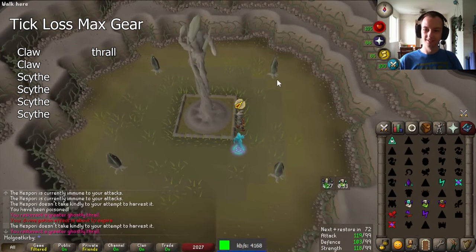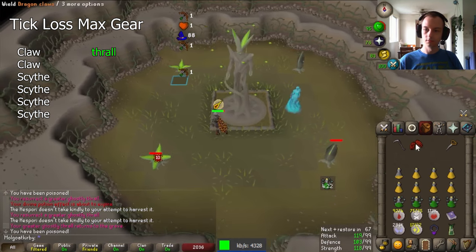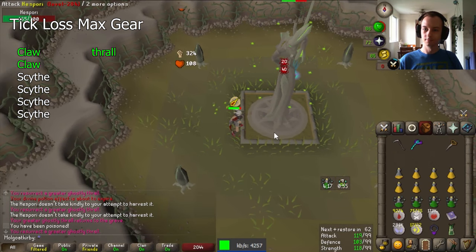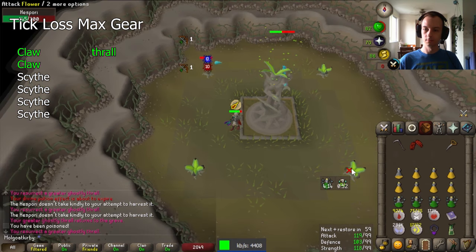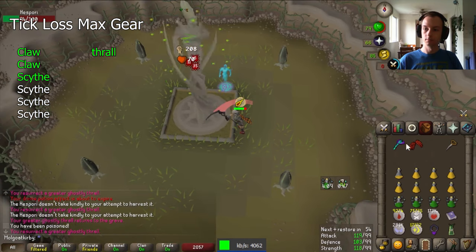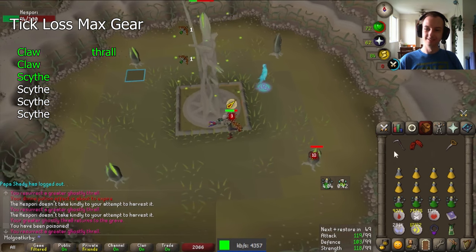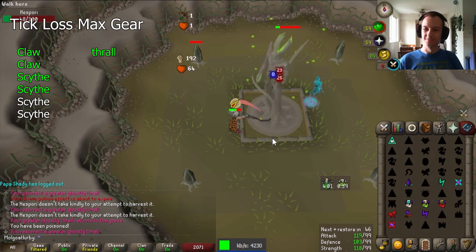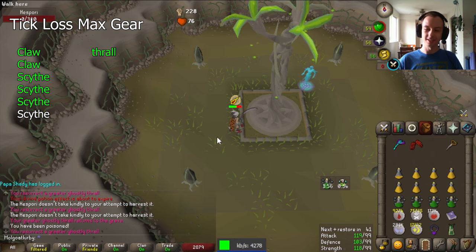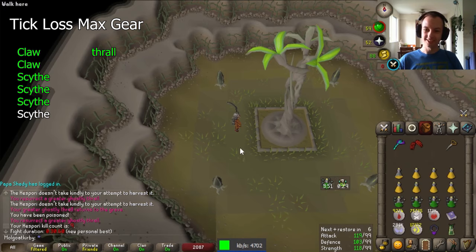Ignore my thrall over there — it shouldn't be there. So for the claw, claw, quad scythe sequence, we do our attacks. Wait a tick, claw, claw again. You can spawn a thrall whenever you're comfortable with. I defeat the four flowers, wait a tick, then scythe. So remember: it's two claws, four scythes — so three scythes left. Flowers spawned, so we go blowpiping them. Once again, wait a tick and scythe. Two scythe hits left and we kill on the third. We still had a whole scythe hit left, so we really destroyed it with 30.6. Very, very free achievement if you have max gear.